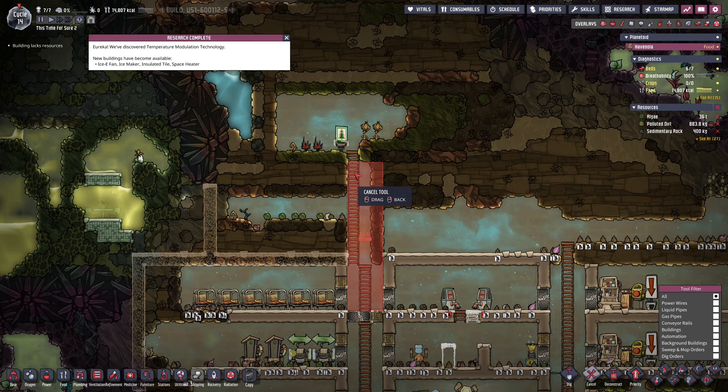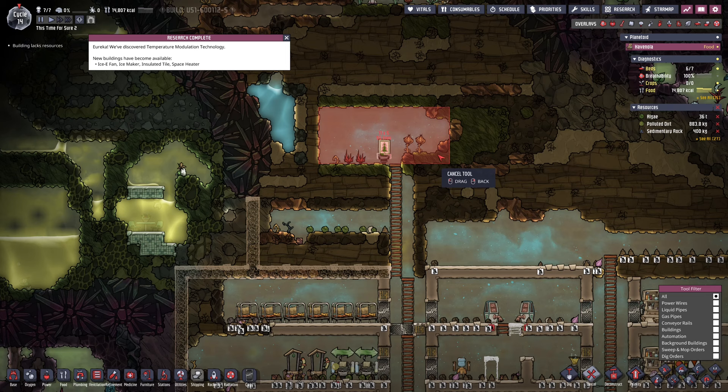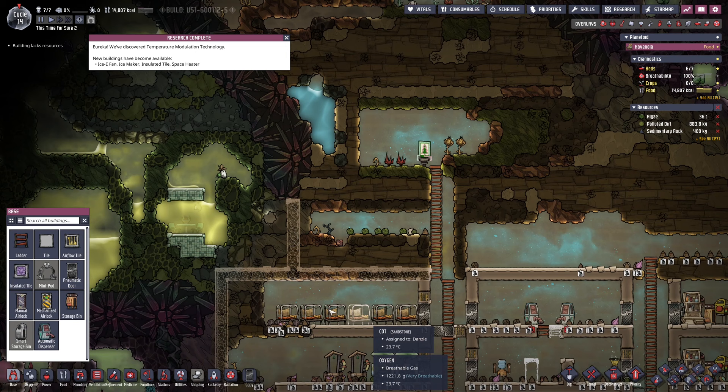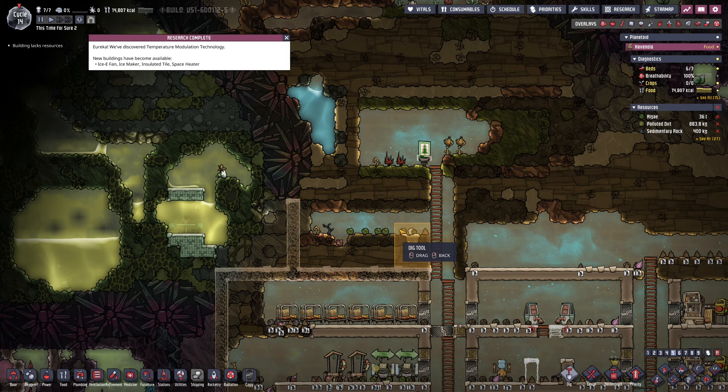We need 120 tiles here so I want to be careful with how much I use. Around 47 tiles — I think we've got plenty of room to add showers here. I'm going to go and dig this out. If we need to fix it, we will. I'll say this is a five-high room for now, and we can put tiles there if needed. We'll put a couple showers there at some point and make it so dupes can get up here and collect food easily.